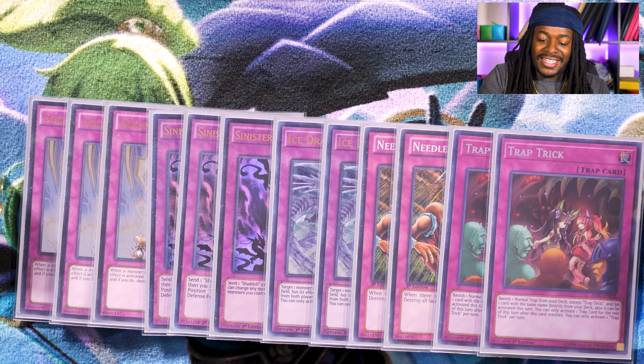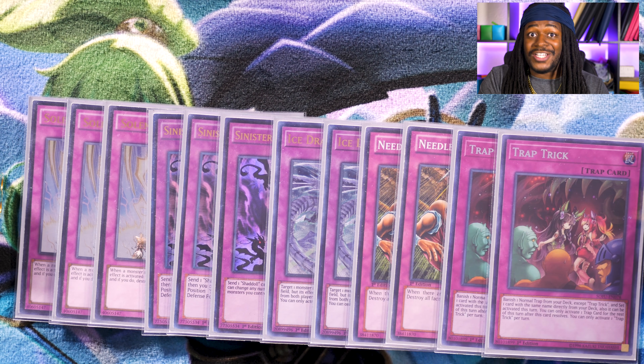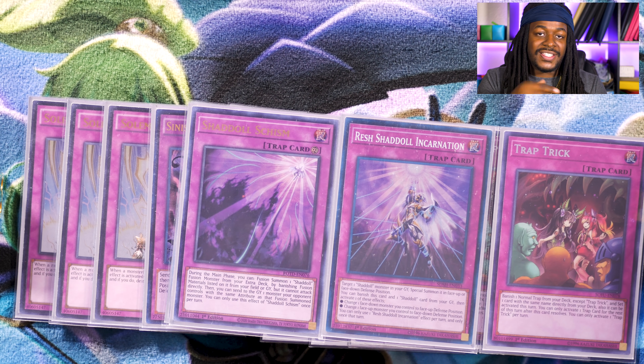I also love that Needle Ceiling can be activated at any given time, making it a perfect target for Trap Trick — as opposed to Torrential Tribute, which was the card I originally thought this slot would have. Two copies of Trap Trick — I'm having decent results with it. Trap Trick can set Needle Ceiling, Ice Dragon's Prison, and Sinister Shadow Games, and all three of these cards can be activated whenever I want, making Trap Trick very valuable. If you don't like Trap Trick, I've been playtesting with Dimensional Barrier in the main board — this card is too strong and you should know why. The last two trap cards to make this a 42-card deck: one copy of Shadoll Schism and one copy of Reshaddoll Incarnation. Schism was a $4 card when it debuted, then became $7, and is currently a $15 card with no signs of slowing down. If you think you can't afford it now, wait until this deck gets even more popular.